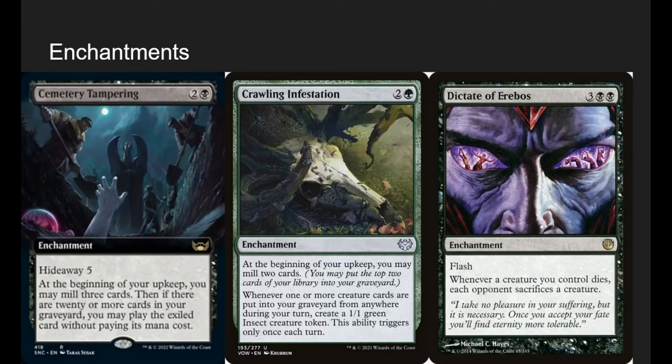Crawling Infestation: at the beginning of upkeep, you may mill 2 cards. Whenever one or more creatures are put into the graveyard from anywhere during your turn, make a 1-1 insect. It mills a couple if we want it to, and whenever one of our guys dies we make a 1-1 replacement. Since it triggers once per turn, even if an opponent kills one of our insects during their turn, we still get a guy to replace it.